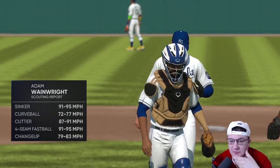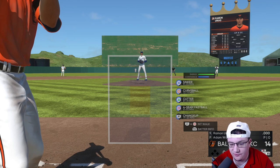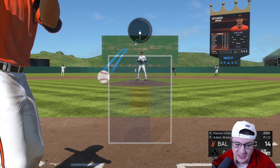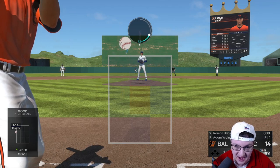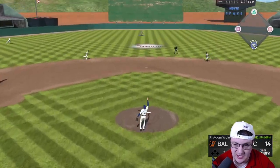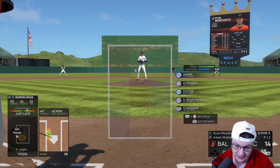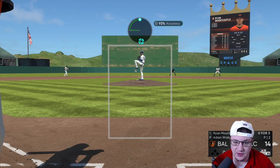The last pitcher we're going to talk about is Adam Wainwright — he's excellent as well. He's got the sinker, the curveball, the cutter, the four-seam, and the change up. His curveball actually is one of his better pitches — you could dot it if you want to. But he's just got that sinker combo we really like. Look at that movement on the sinker — it was right here then all of a sudden it's right down here, so it almost looks like an up-and-in fastball and then it just moves like crazy. This card reminds me a lot of the Mariano Rivera Signature Series from MLB The Show 20 because he's got the sinker, the cutter, and a really devastating change up.